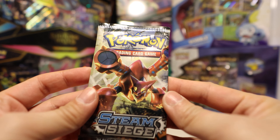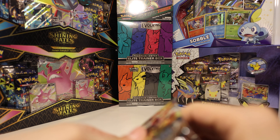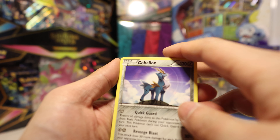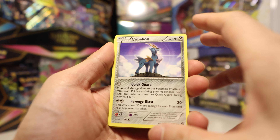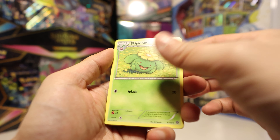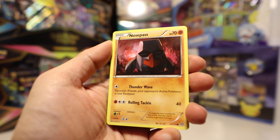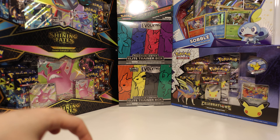Let's crack open this X and Y Steam Siege first. Cobalion is the rare. We got Skiploom, Armor Fossil Shieldon, Braviary, Hoppip, Meowth, Chimchar, Nosepass, Litleo, and a Reverse Meowth. Two Meowth in one pack!